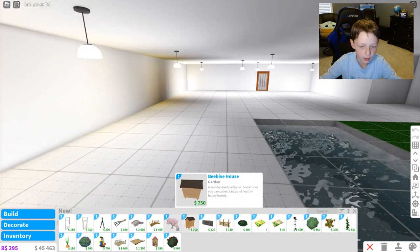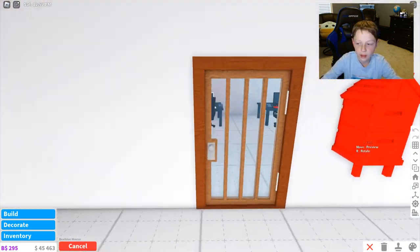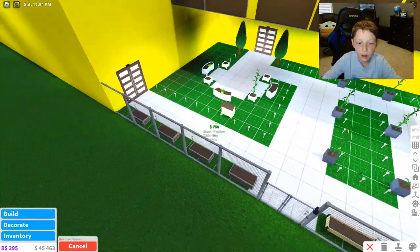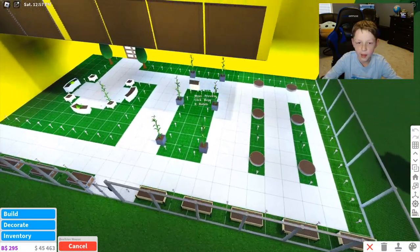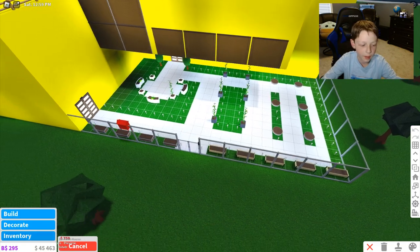And then we have this beehive house — it's kind of a garden theme. And I could totally put this in my new and improved garden which I just added, as you can see. This is my new garden that I made in the back of my house.